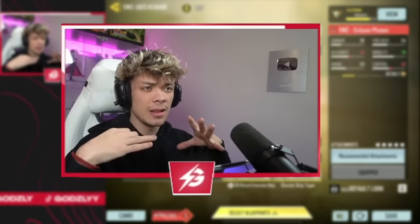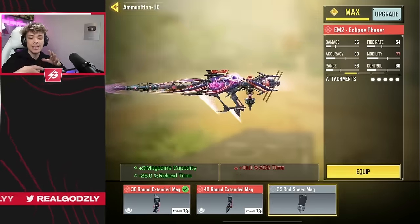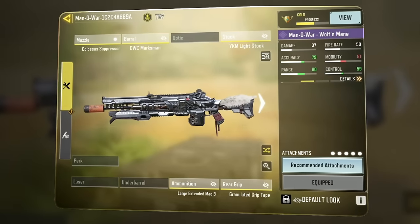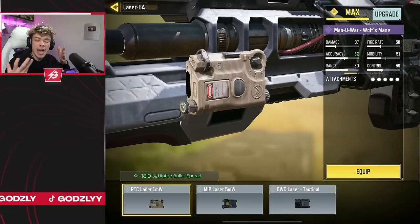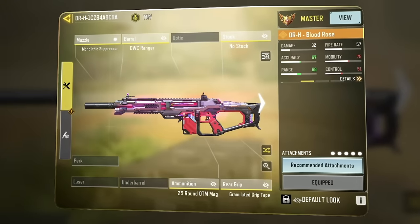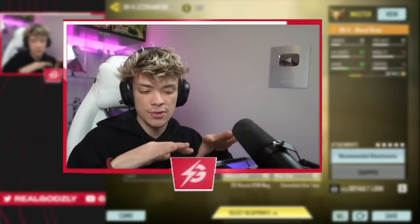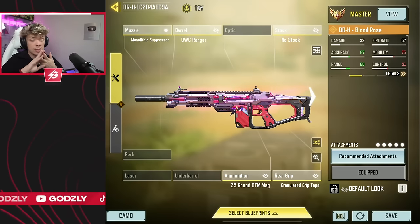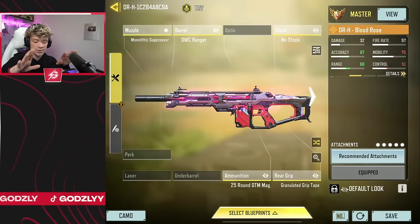I also run the Agency Suppressor on the EM-2 to help with recoil. A suppressor is extremely good on slower, less mobile guns like the EM-2. I run the 30-round extended mag — you could run the 40, but I don't like that increase in ADS time since it's already slow. Next up, the Man of War — a very slow build. The best way to play it is to build to its strengths by sitting back, holding a head glitch, and two-tapping people across the map. And last but not least, the DRH — another banned weapon. This is pretty much what everyone rocks. All the competitive players run a variation of this: the 25-round OTM mag, the Mono Suppressor for suppression and damage range, ODBC Ranger for more range and bullet spread accuracy, as well as granulated.